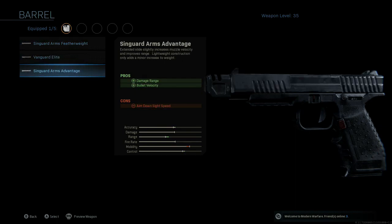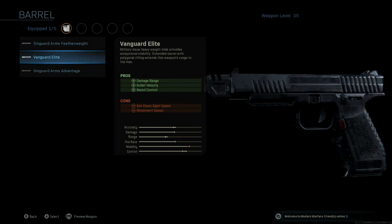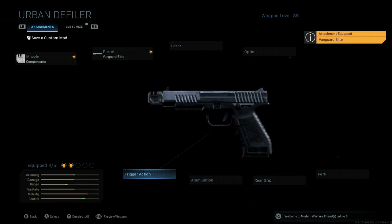We're going to go to our barrel and go with the Vanguard Elite. It helps with the damage, the bullet velocity, and the recoil control. When it says aim down sight speed and movement speed are reduced, remember that pistols already have the best and quickest ADS times and movement because they're handguns — so it's not even noticeable, especially if you normally use ARs or subs. It won't hurt us in any way, shape, or form.